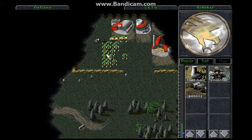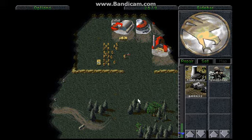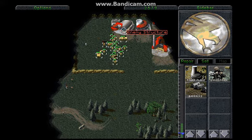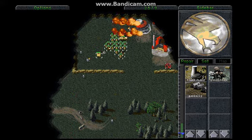It does have more health and, as you can see now, gets all these men running towards their death. The jeep is not going to last very long. My one man will take you down. Right, take this down — this is their construction yard. Without this, they will not be able to rebuild anything. Apart from units, but they don't actually have units in this. They don't have a Hand of Nod, as it were, as opposed to our barracks.